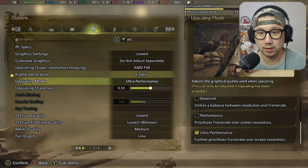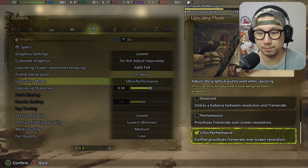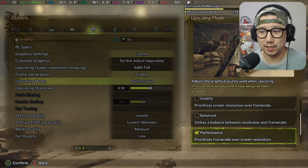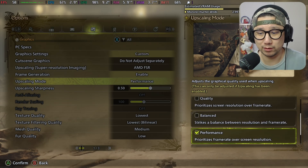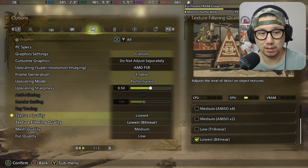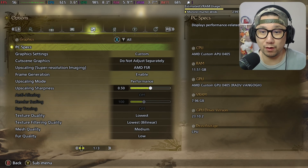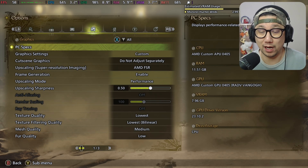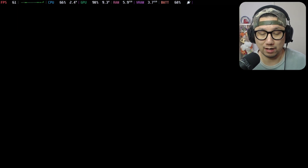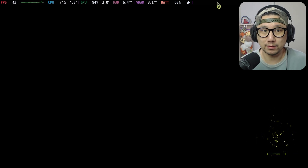I'm going to go with Performance mode because Ultra Performance is really bad — the resolution is already bad since we're playing at 720p, and Ultra Performance makes it really bad. Everything is set to the lowest. I've got another video on my PC where everything's set to the highest, but on the Steam Deck I'm just going to keep everything at the lowest and see how it performs. Let's try it out.